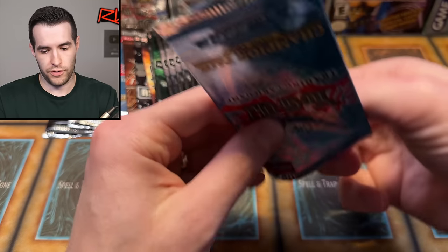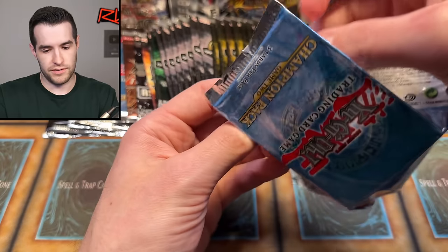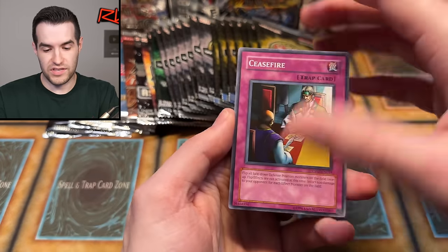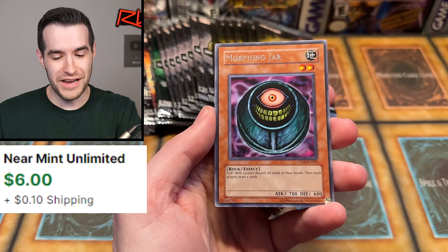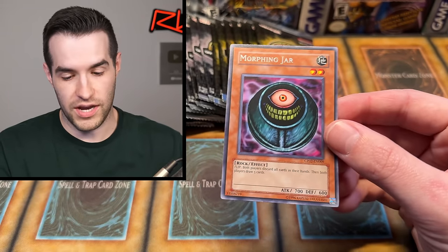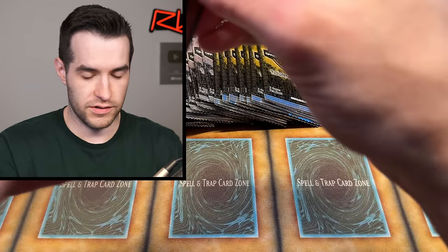There might be a spoiler on the front — I saw it's an effect monster. We're going to open it backwards so we don't spoil it. Look how shiny these are — these were in the era where it was kind of slimy, you know. TP2 — Stray Lambs. Oh! Speaking of Morphing Jar — that's a pretty cool Rare actually. Morphing Jar as a Rare in Champion Pack 2 — that's pretty awesome. I might just sleeve up all these Champion Pack cards.